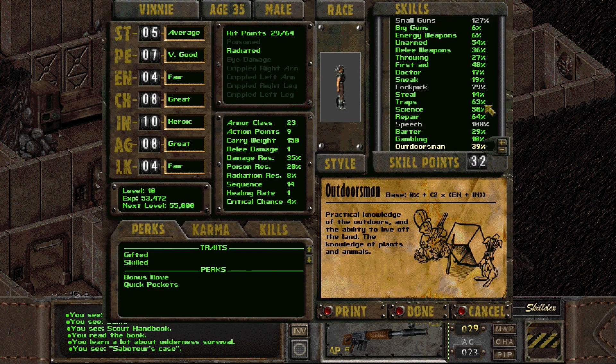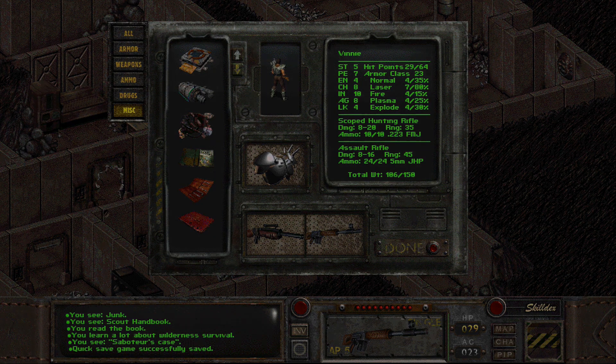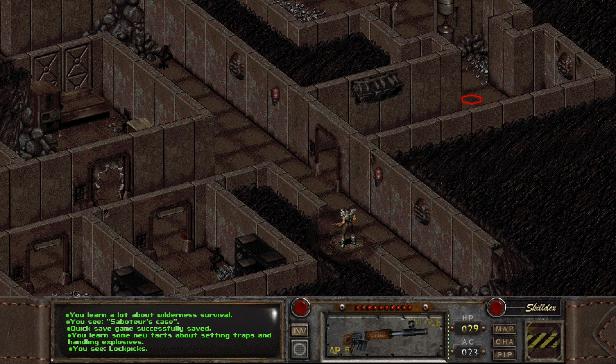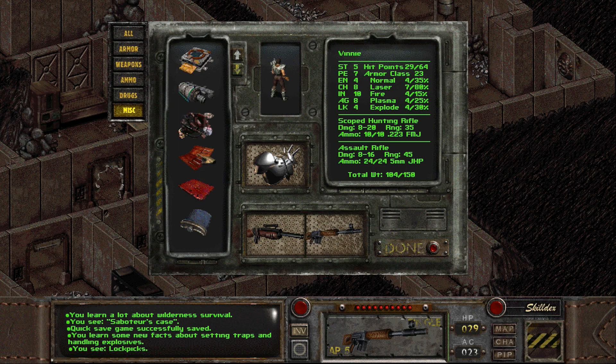Saboteur's case — this is for traps. I have a little bit of traps over here: 63, which means it's probably gonna go up to 67, or with luck 68. It goes up to 66. Yeah — the higher you are, the less effective these skill books are. That's just how it goes.